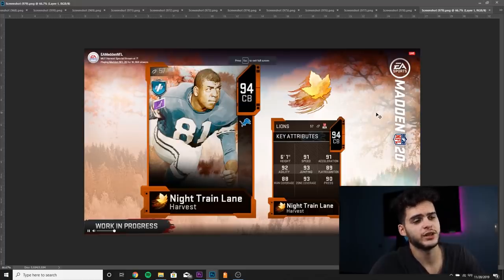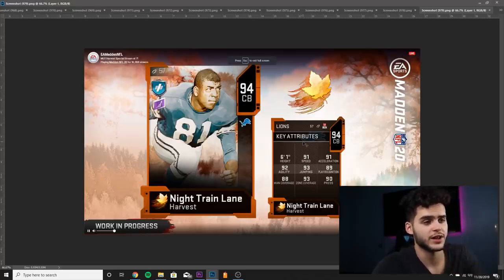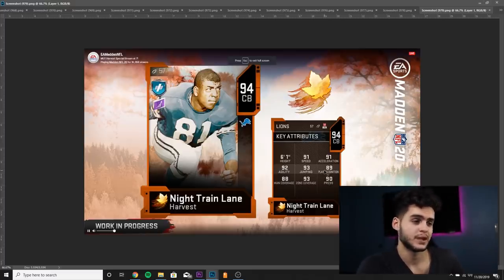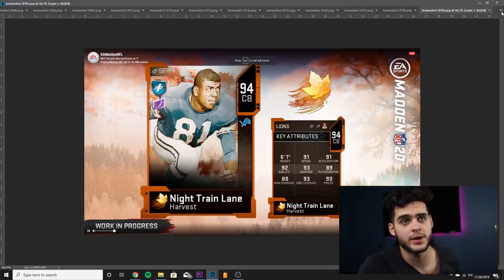Next we have Night Train Lane — yes, that is the defensive master for the Harvest promo. He's a cornerback with 91 speed, 91 acceleration, 92 agility, 93 jumping — one of the most athletic corners in the game, right there with Deion Sanders. He's going to have 89 play recognition, 88 man, 93 zone, 90 press. Powered up and chemmed up all the way, he'll have high zone, well above 90 man, above 90 press — pretty much Deion Sanders with press, more strength, and good hit power.